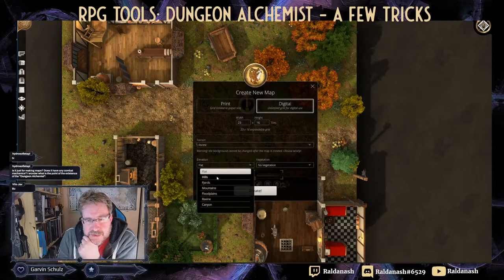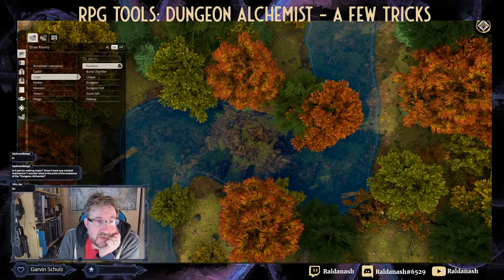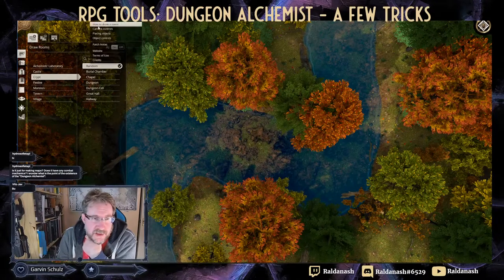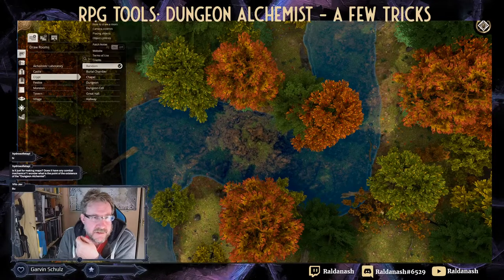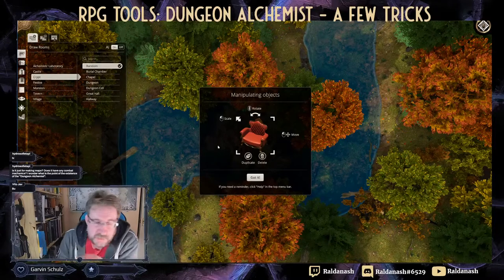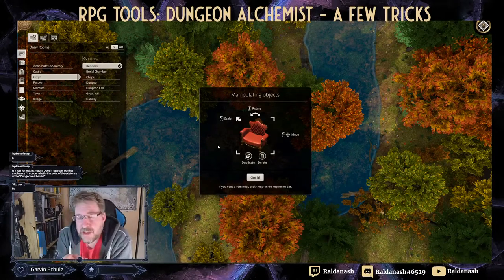New map - something in the forest, a bit hilly with a little river, broadleaf trees. Quick tip for newcomers: the help section is straightforward. The camera controls and object placement are simple, and the key thing I missed initially is the object controls for scaling - shown in the help panel. You can also duplicate any object, which is great for placing matching doors throughout a building.